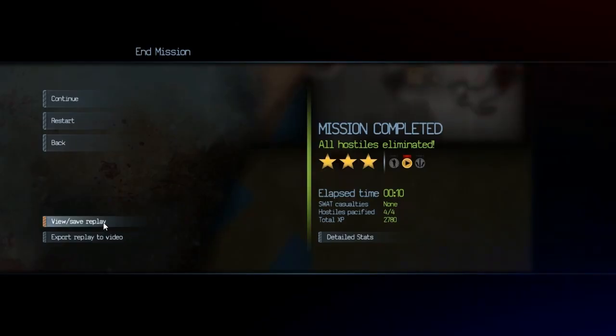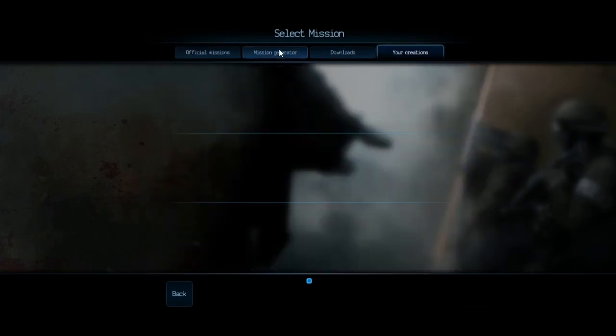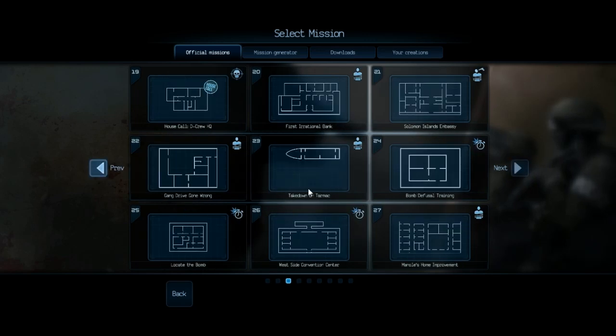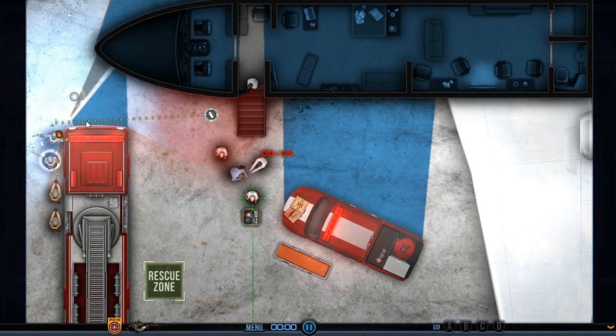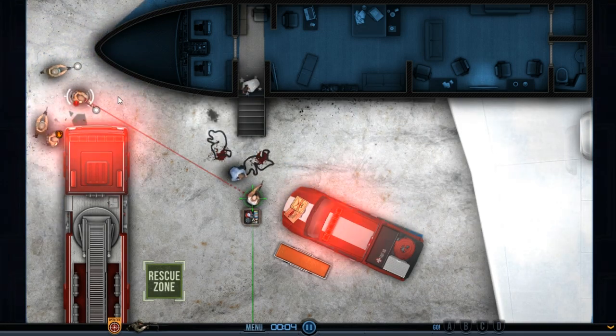I'm also curious as to what else you can do in the game, because we're starting to see a lot of planets and they're really pushing this idea that each planet is completely different — millions, billions, trillions of unique procedurally generated planets with all these buzzwords. But what else can you do exactly? Let's talk about the sentinels, the robots, the guardians, human interaction, multiplayer. What else is there to the game?